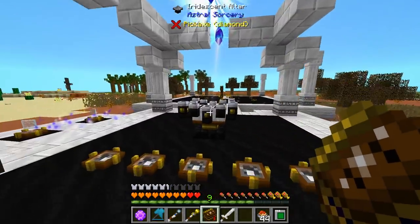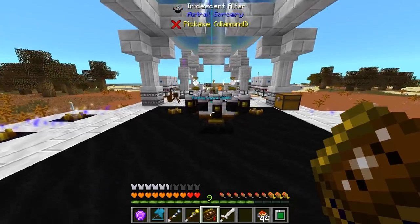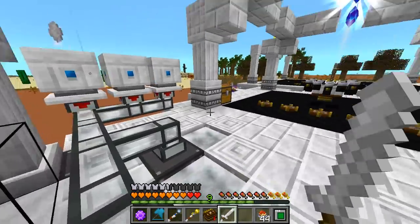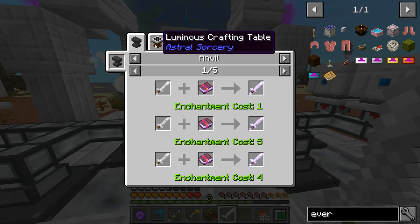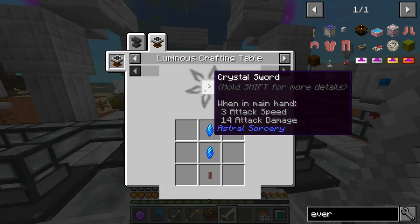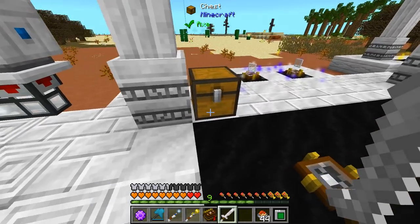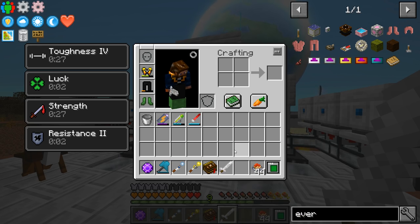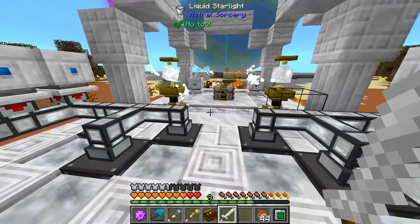Back at it with some more Astral Sorcery. I know you guys are probably loving this — I'm actually really enjoying this trip through Astral Sorcery. I've actually learned quite a lot about this mod, and today we're gonna move even further. I went ahead and made this sword. It's pretty easy to make in the luminous crafting table. You can use whatever crystals you decide to use. I went ahead and used some not really high-tier crystals because this thing ended up with a 92% purity.